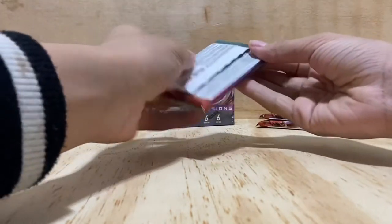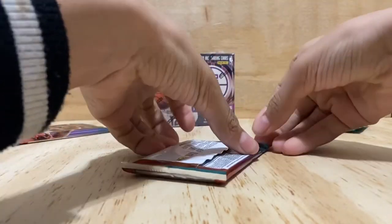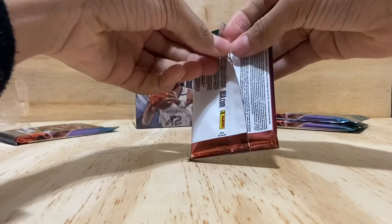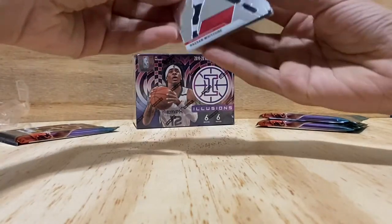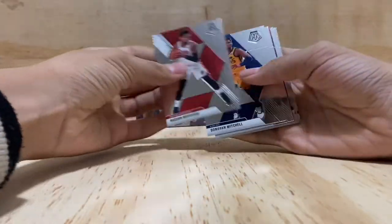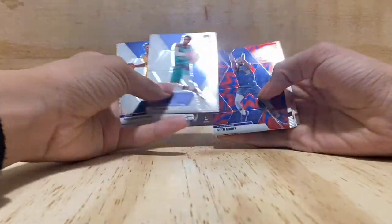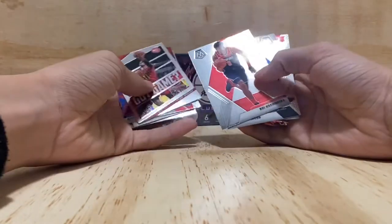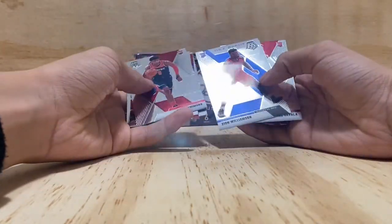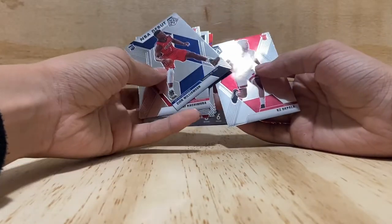These are my last two packs, so hopefully we can get a good pull. We got Hassan Whiteside, Donovan Mitchell, Seth Curry, Trae Young, a Zion, and some others I don't recognize.